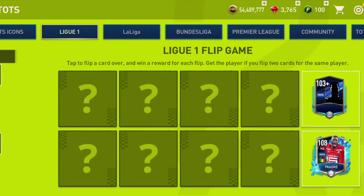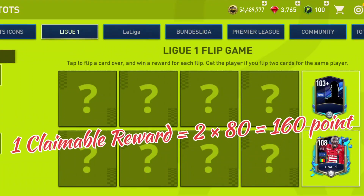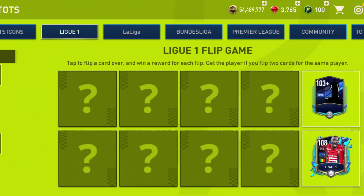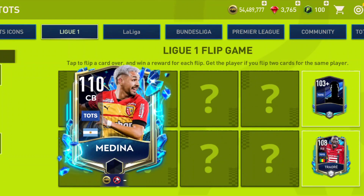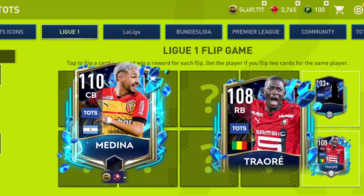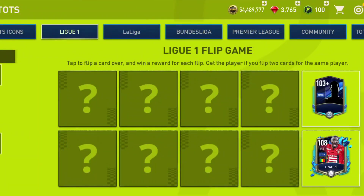If you want a guaranteed reward, you have to flip 2 cards. For flipping 2 cards you need 160 points. For all 10 cards you need 800 League One points. From the rewards we are getting 2 major cards: one is a 110 overall Medina CB and the other is a 108 RB Tauray.